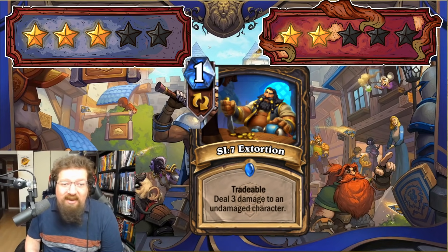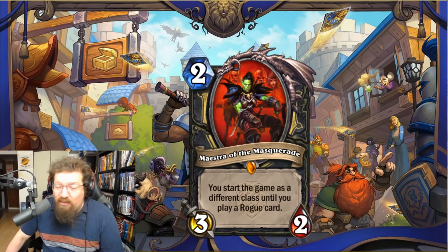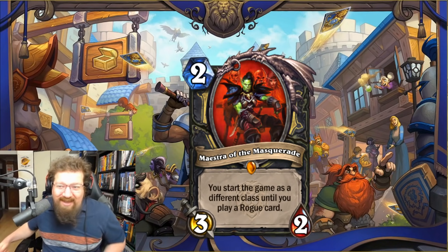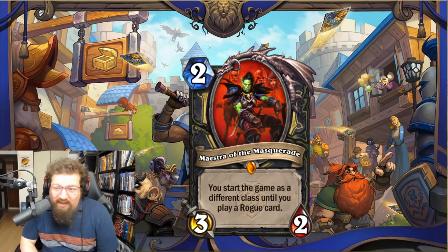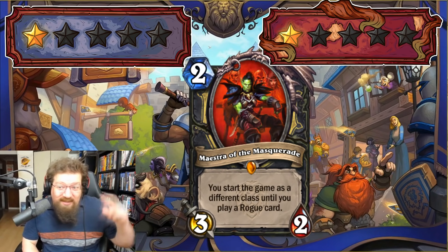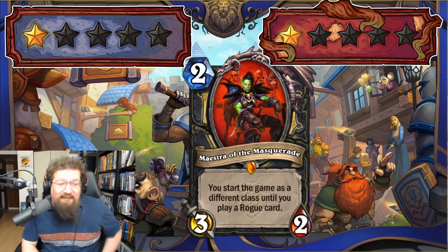We have Maestra of the Masquerade — two-mana 3/2. You start the game as a different class until you play a Rogue card. Basically you disguise your class from your opponent; they think you're something else, potentially mulligan wrong, then you play a Rogue card and turn around. It's a mind games card — feels pretty meme-y. I don't think it's worth the card slot, but it's pretty funny. I'll give it a one in Standard and Wild — top-tier five-star meme flavor — but you don't want to waste a card spot on that mind games aspect.